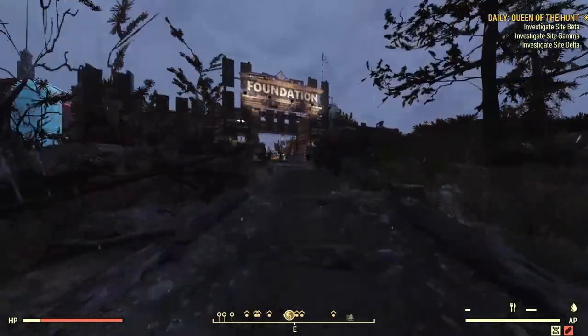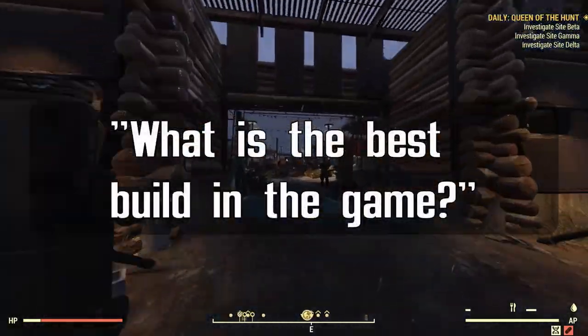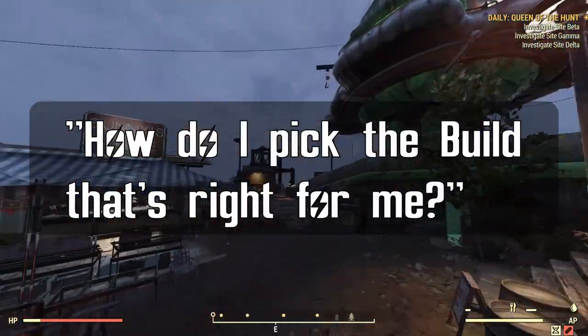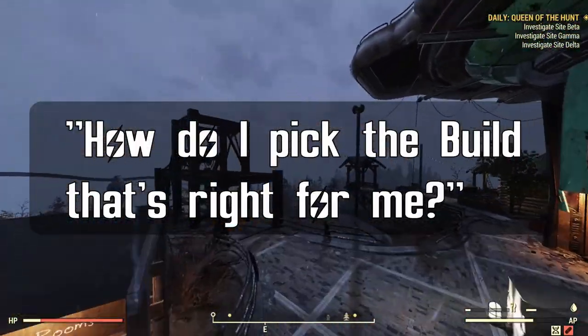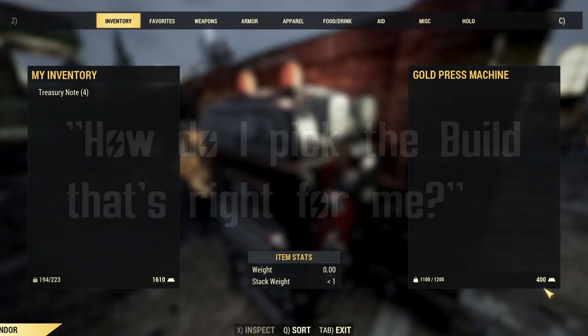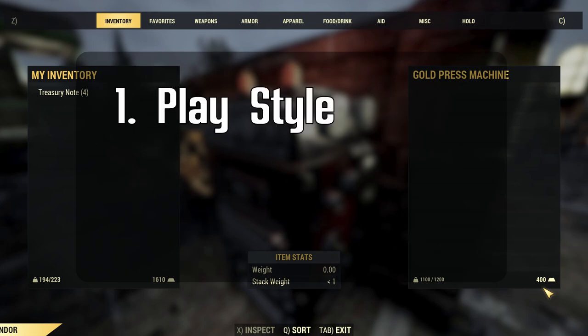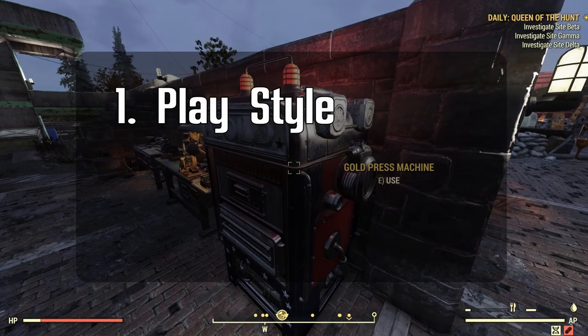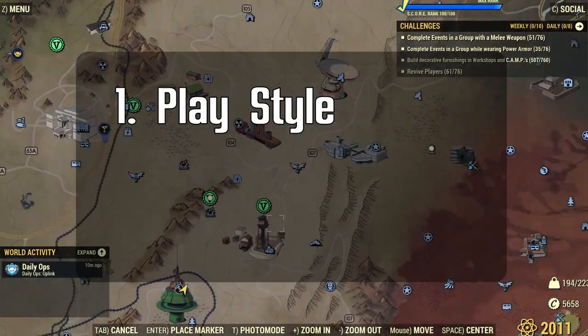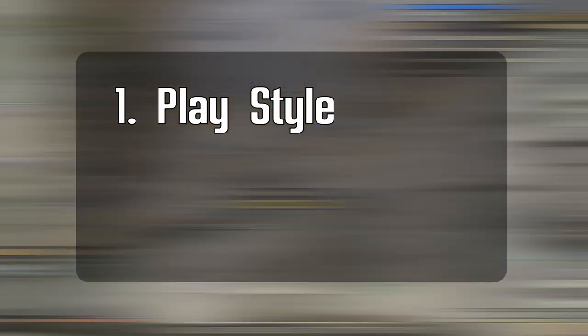So instead of trying to answer 'what is the best build in the game,' let's flip it on its head and ask: how do I pick the build that's right for me? Answering that question is a lot easier. First, what play style do you like? Do you enjoy running and gunning? Do you prefer hiding and shooting from a distance, or sneaking up on your opponents? Maybe you like up-close-and-personal combat. Are you a team player or a lone wanderer? All of these can affect your build.